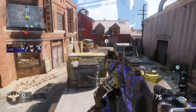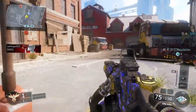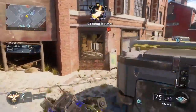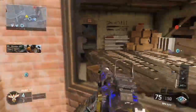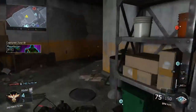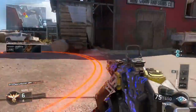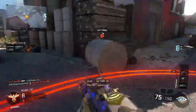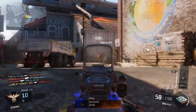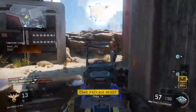Enemy has C. Securing Bravo. B Lockdown. Securing Charlie. Closing A. All locations secure, hold your positions. Outrider, request the UAV overhead.